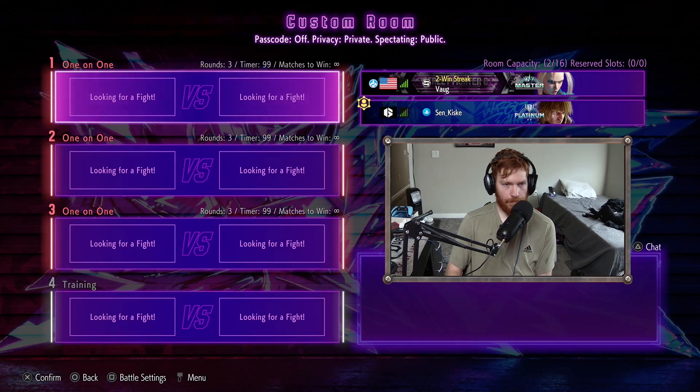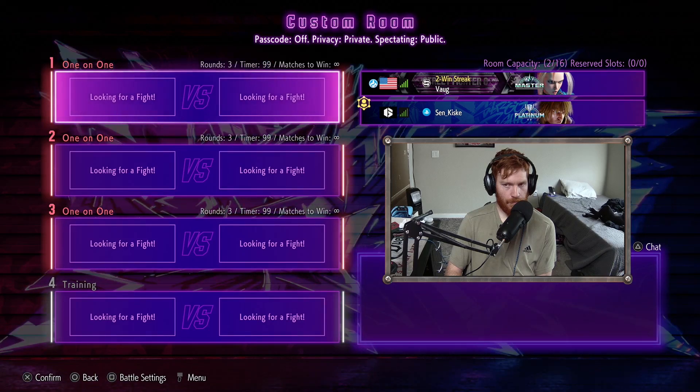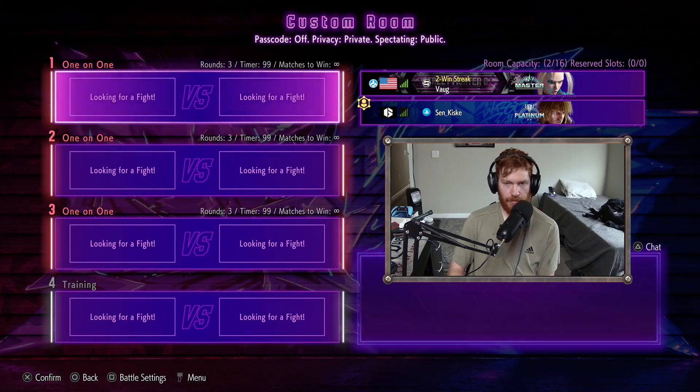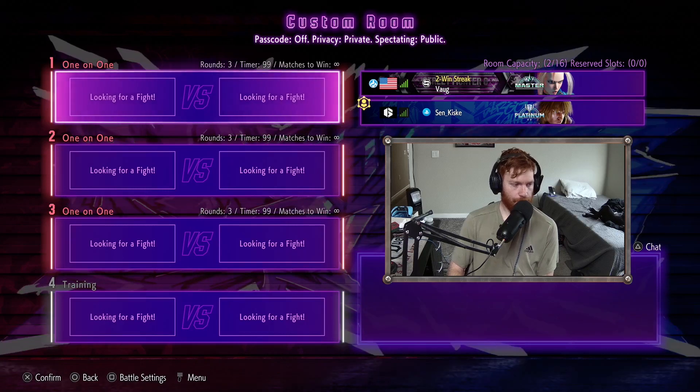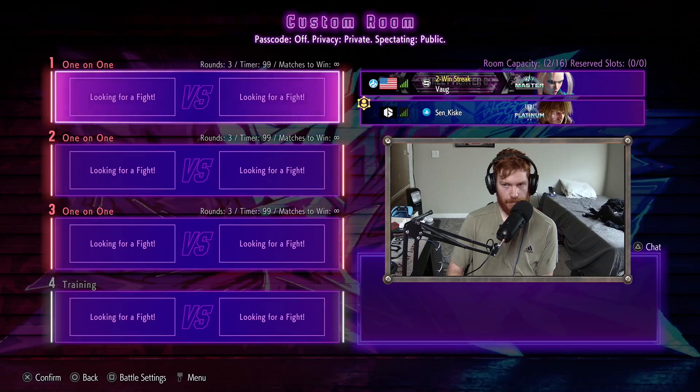With Cammy, one of her strengths is that you can't really do that with her, because she can cancel into her spiral thing — Spiral Arrow — yeah. She can cancel into that, and after dashing or walking, she'll still have the mix-up right there. She can throw or strike you.